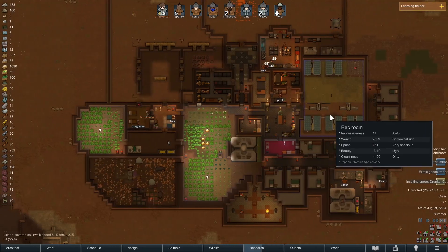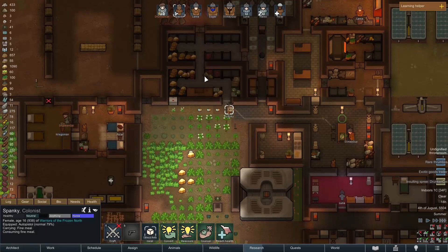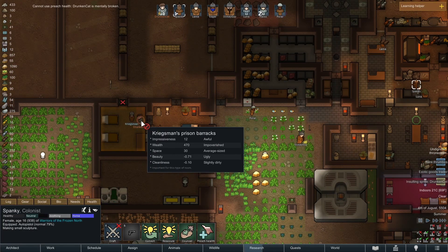Randy, why do you gotta give Drunken Cat the crazy plague? Spanky, we will have to use your Preach Health on Drunken Cat.